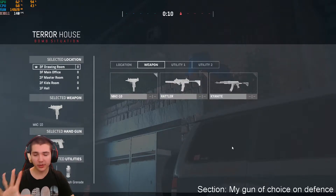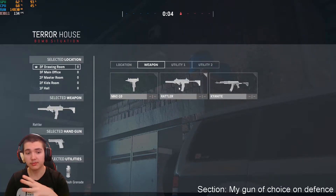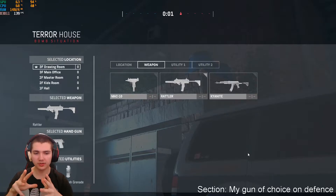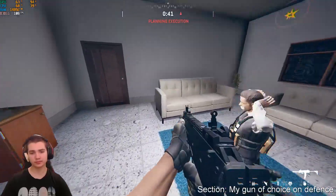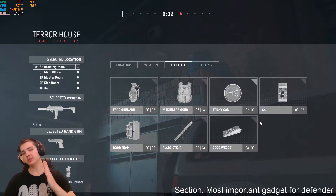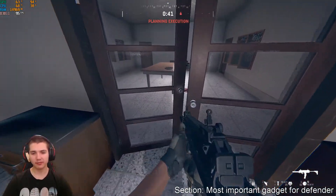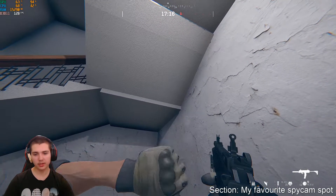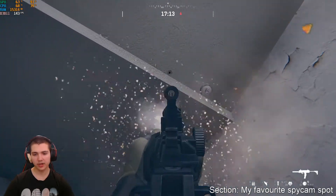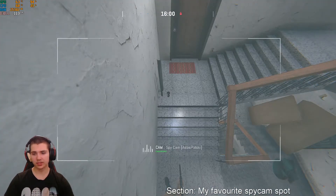Defender time. As a defender, my go-to gun on this map — even though I love the Kyanite, which is a fantastic gun — is the wrestler. I like to be a sneaky player, killing enemies without them knowing where I'm shooting from. I'm going to show you all my spy cam spots. I usually get up a little higher here, and look at the information you get from that spy cam position — it's incredible.